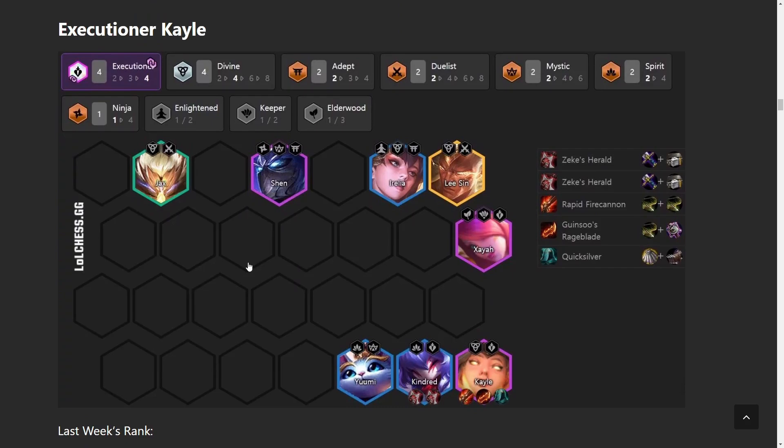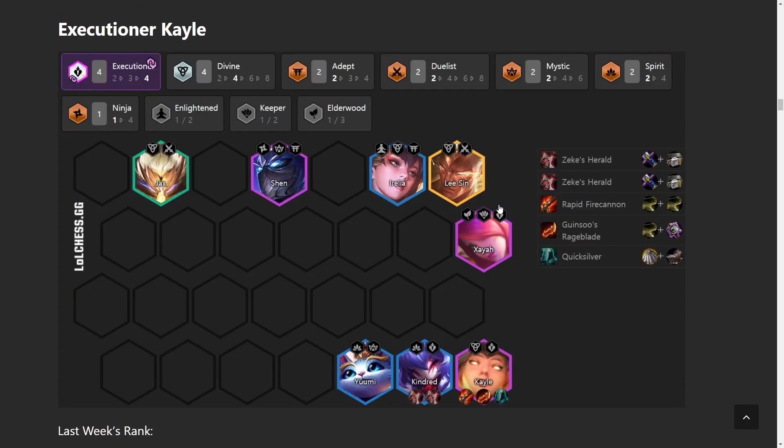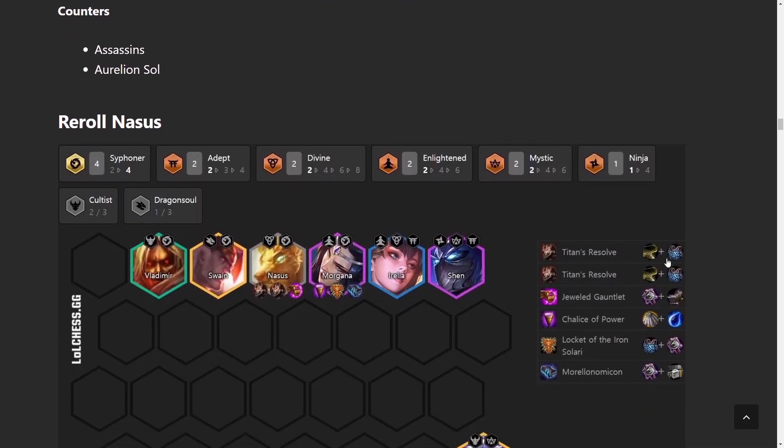On to Executioner Kayle. This comp is great when you have 4 Executioner — it's one of the best comps at that point, though you don't always get it, making it slightly unreliable compared to other top-tier comps. But if you do hit 4 Executioner you just automatically win. Kayle's items are similar to Zed's: RFC, Guinsoo's, and Quicksilver Sash. We'll be going in-depth about how to play this comp in a video tomorrow, with a guide from a top-ranked player on my website.